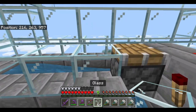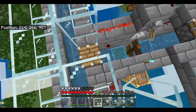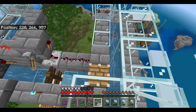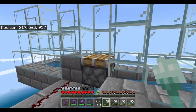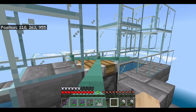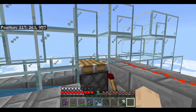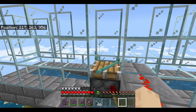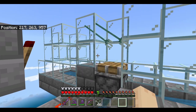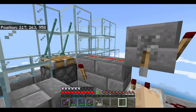Now we're going to build up the trident area. Fill up some more glass here, then build up two on each side of the piston. Once that's done, throw the tridents just above the pistons. Test to see if it's working by flipping the lever — and that's exactly what we want.